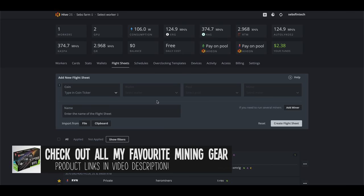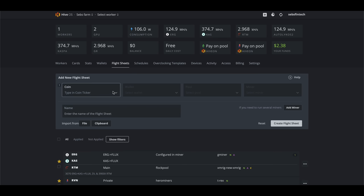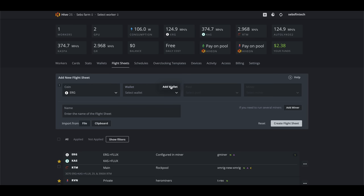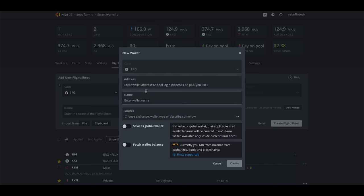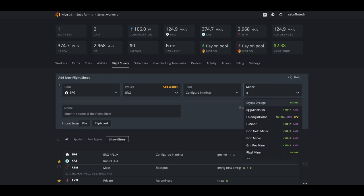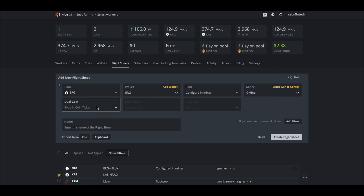For HiveOS, I'll show you how to set it up with Unmineable. Create a new flight sheet, pick Ergo as your coin, then add a wallet — pick the coin you want to get paid in through Unmineable, for me that's Flux. Enter the ticker symbol of that coin followed by your wallet address. Then in the flight sheet under pool selection, just pick configure in miner, then pick Gminer. As your dual coin, you're obviously going to pick Caspa.